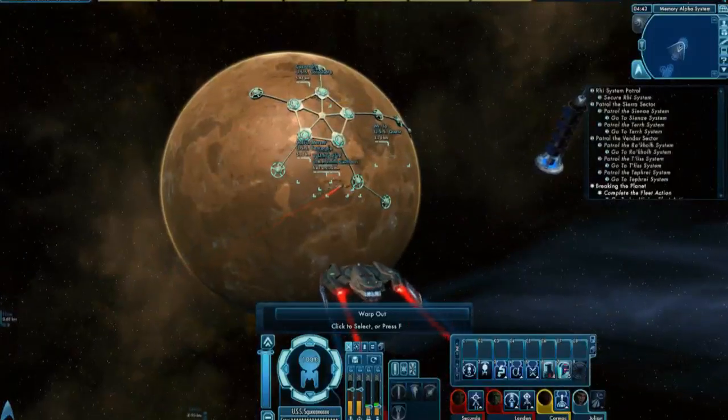So here we are entering Memory Alpha. Memory Alpha is in the Alpha Centauri sector — you can bring that up on your sector map and find it. It's a quick turn around the corner from Sol Space. It's actually pretty near Romulan space, and I always thought it was funny that one of the most important installations is near Romulan space — that's just asking for trouble.